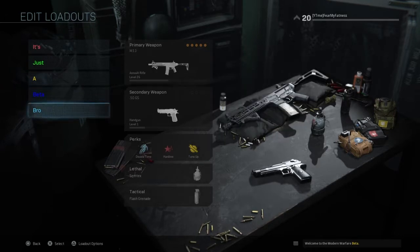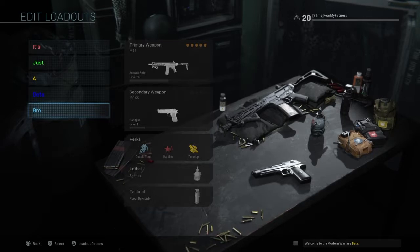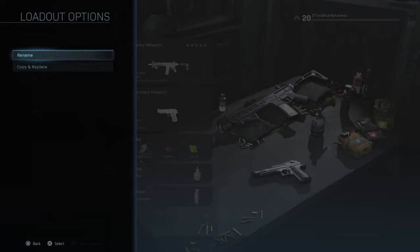So you press triangle, or Y for Xbox — you can actually do it on Xbox as well. Go to loadout options, go to rename, and as you can see I have a little input field here. All you want to do is put a number from zero to nine.